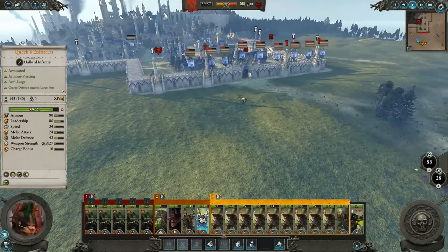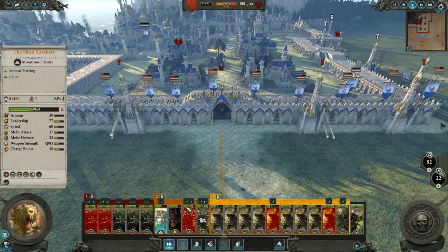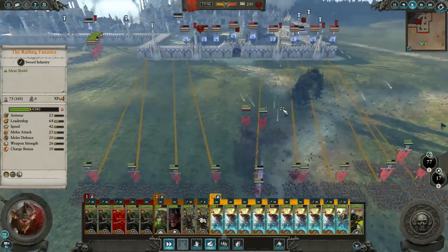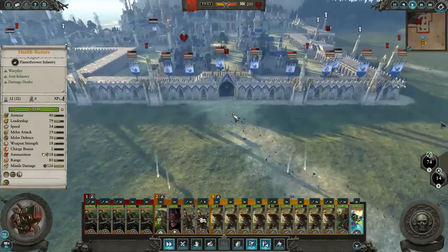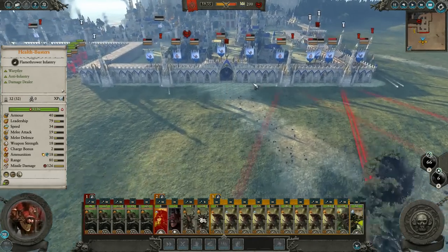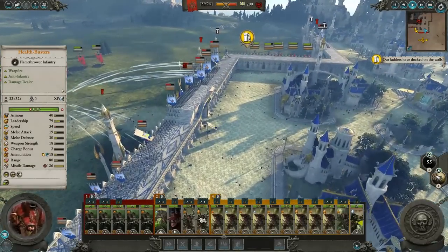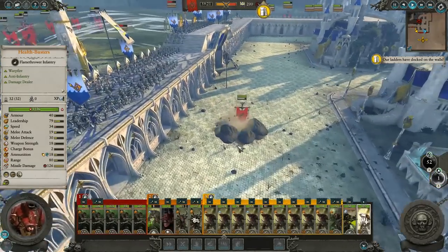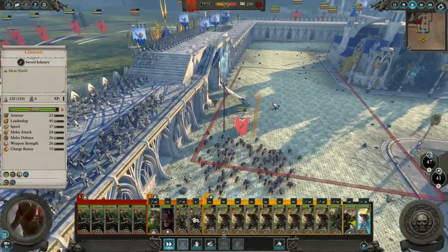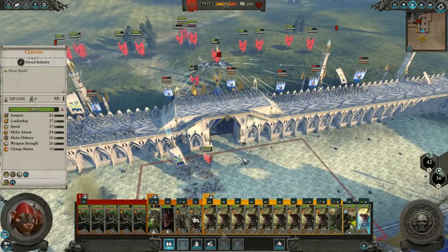Everyone climb up. We'll go break down that gate. We're going to lose a lot here — it's just how it all works out, unfortunately. Everyone go in. Time to climb in right now. Siege battles are so bloody for me. Hopefully they won't break. I'm going to use my Clan Rats to try to distract them. Actually, if we captured their gate, that would have been a better idea. I wonder how long that would take — if we could do that immediately, that would be amazingly good.